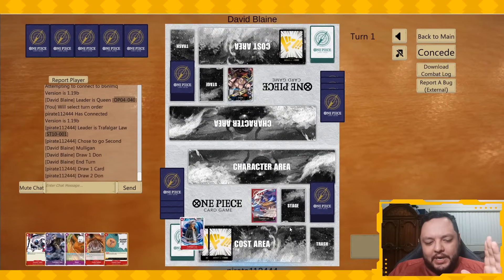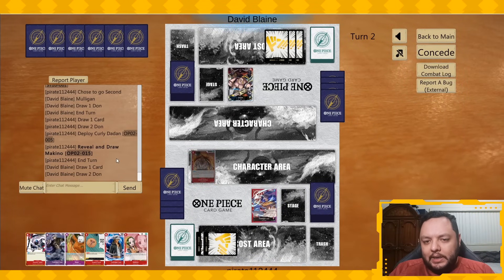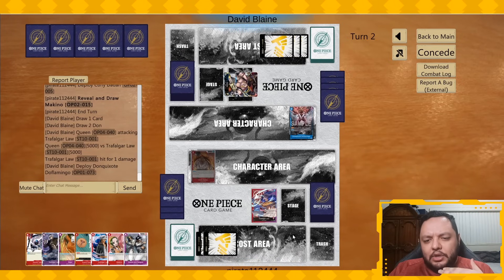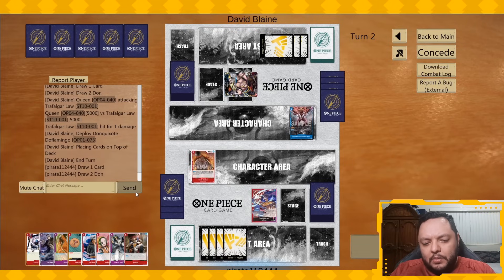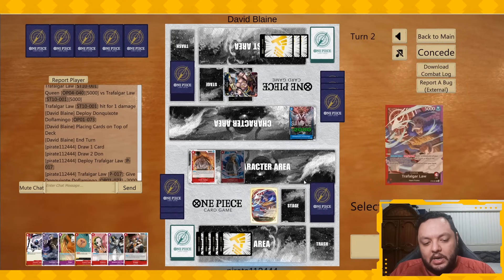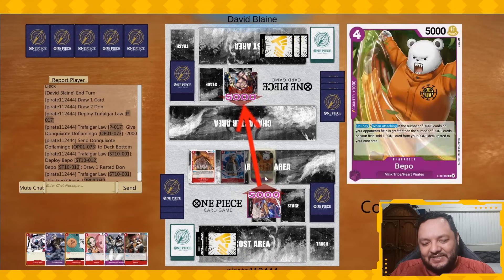Now we're playing against Queen. This matchup — if they have a lot of removal early on I'm not going to do very well. We talked about it after the game: I think you don't attack Queen because it's very inefficient. You don't want to give them resources and you don't need to win the early game here — you just want to play nine-drop, nine-drop, nine-drop and that's how you win this matchup. He's looking at the top five, probably looking for a removal spell, which is really bad for me. But at least I get to play two cards this turn, which is really good. I get to play a Beppo and recover some hand size.